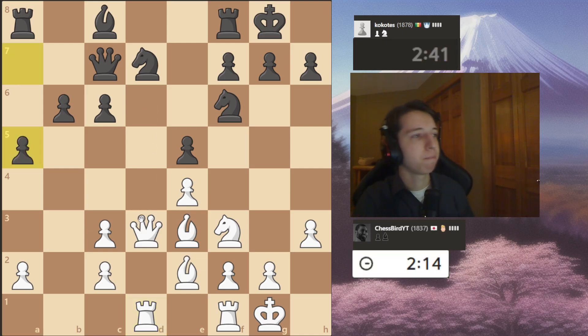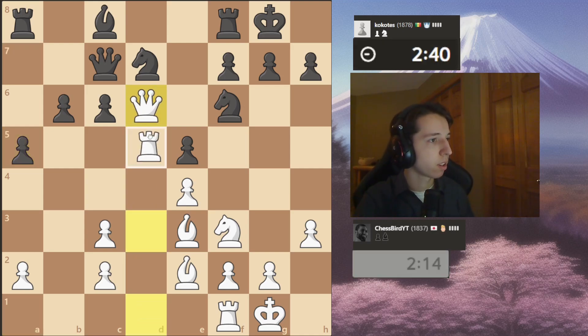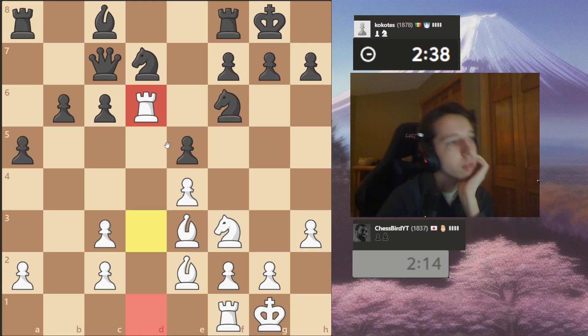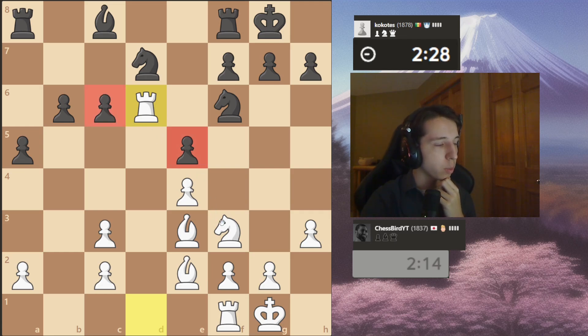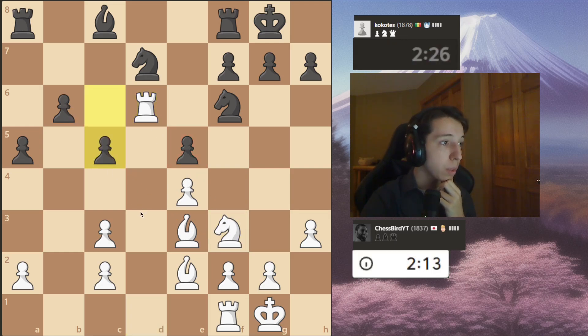I want to put my queen here — hit everything, force a trade. In fact, I'm probably just much better now. Even though I have doubled c-pawns, I have pressure on the e-pawn and now the c-pawn as well. And also the b-pawn.